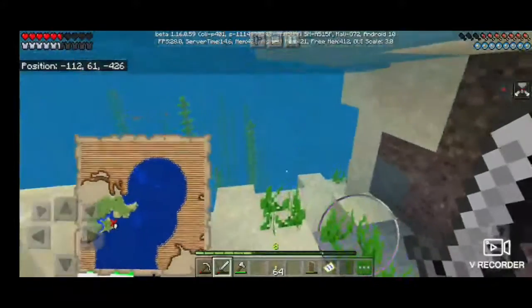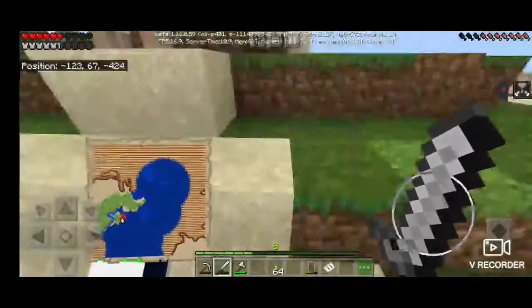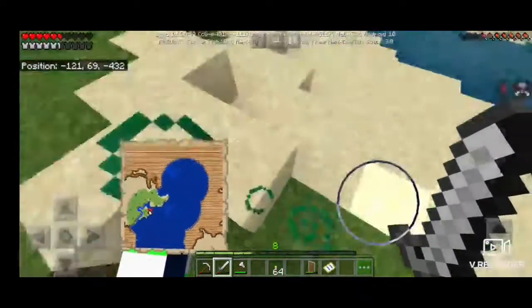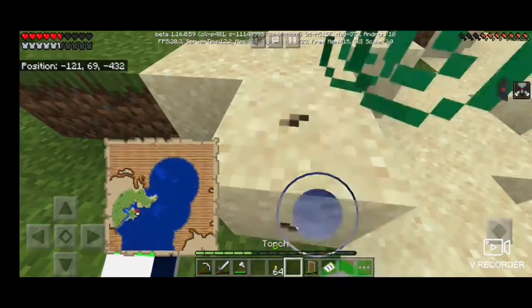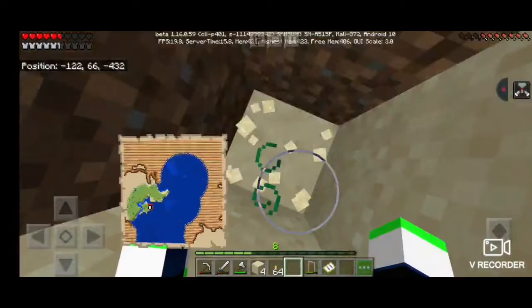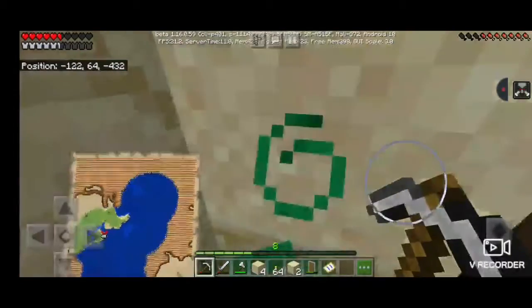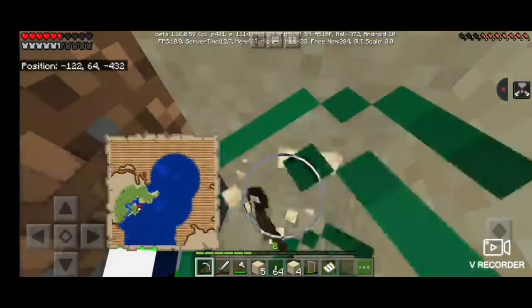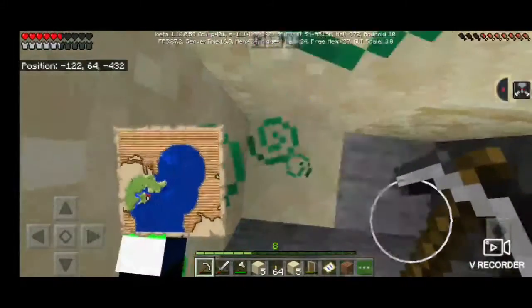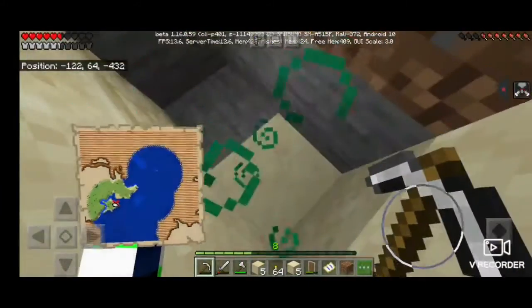Minecraft has had crazy weird sounds since the 1.16 update. My boat's right there. Let's see if we get this treasure — if I walk one more block it should be literally right here. I think the treasure is right here. Let me find the treasure real quick and when I find it I'll show you guys — I don't want to bore you to death, so let me just find it and then I'll show you.